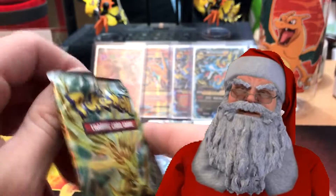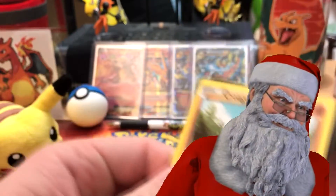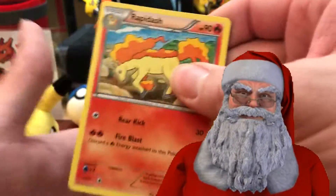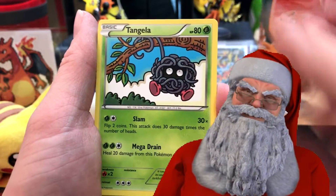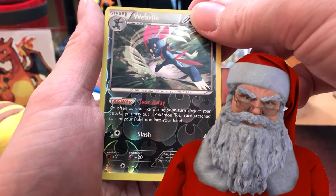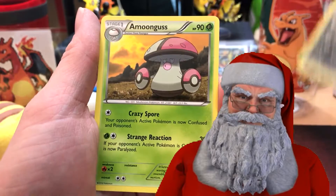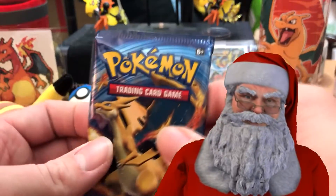Here we go — hopefully the elves packaged these correctly because Santa doesn't want any bad pulls, or somebody's getting fired. Three to the front. We start off with Rapidash, Persian, Greedent, Dice — don't be greedy, kids — Croagunk, Tangela, Dino, Chimchar. We have a reverse holo rare, and our rare is an Amoonguss. Not too great, not too great at all.